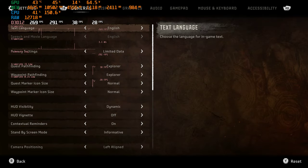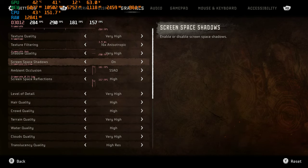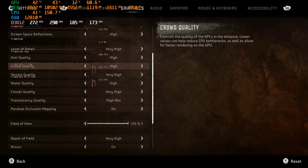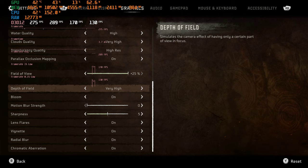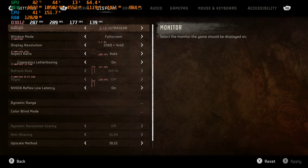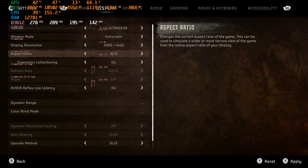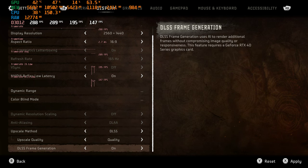Let me show you these settings real quick. Graphics at very high, screen space shadows on, screen space reflections at high, level of detail very high, hair quality high. Field of view all the way to 25, depth of field very high, bloom on, motion blur off, sharpness at five. Display set to 1440p, aspect ratio 16:9, Reflex on, DLSS at quality, and frame generation enabled.